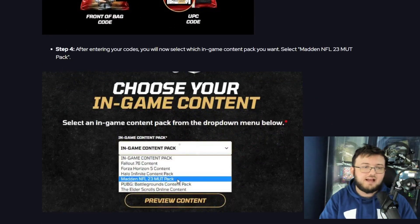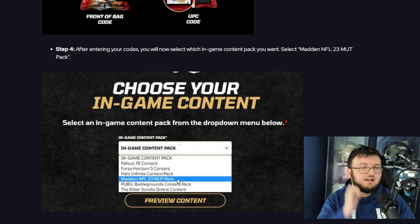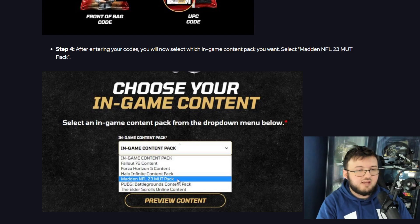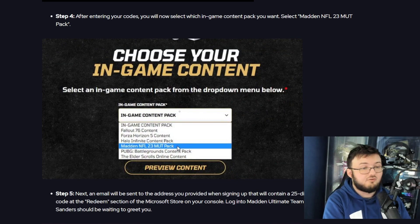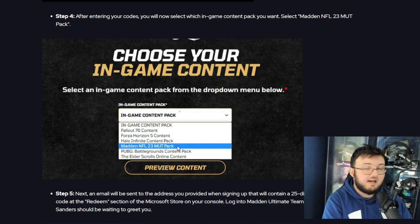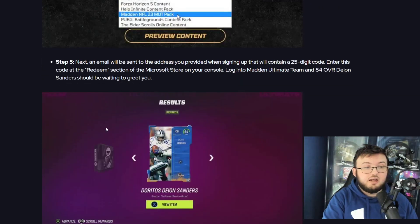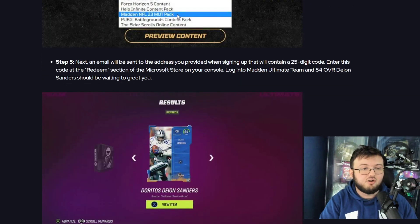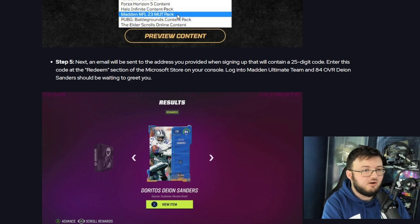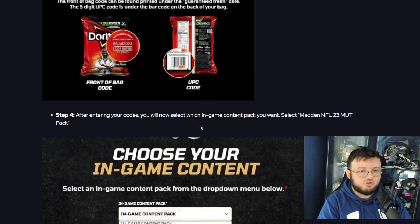There is one code on the front and a serial code on the back that you have to enter. After entering your codes, select which in-game content pack you want — select Madden 23 Ultimate Team. There are also options for Fallout 76, Forza Horizon 5, Halo Infinite, PUBG Battlegrounds, and Elder Scrolls Online content. An email will be sent to the address you provided containing a 25-digit code. Enter the code and you will receive your 84 overall Deion 'Prime Time' Sanders.